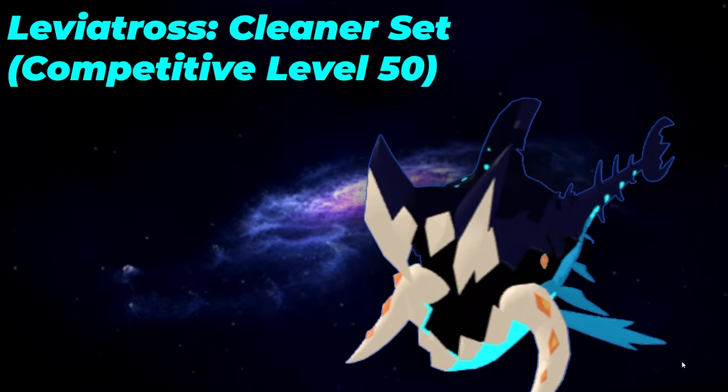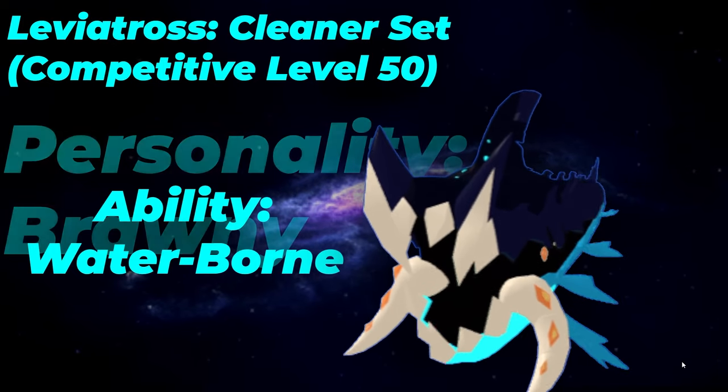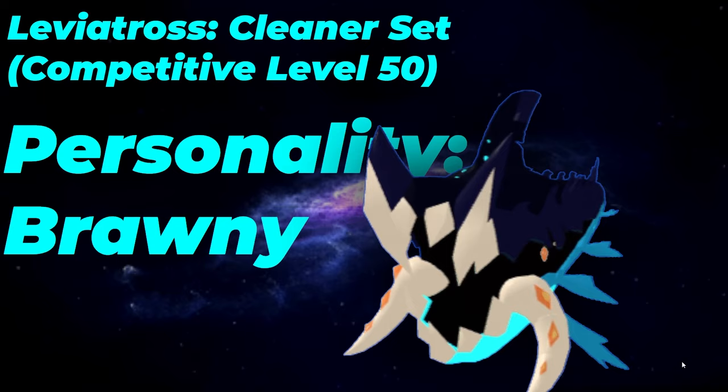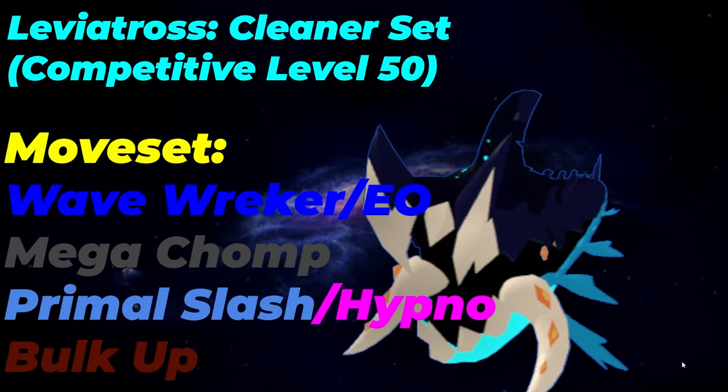The cleaner set is the set I would recommend for Leviatross. Its ability is going to be Waterborne to increase its STAB damage. You can run its SA if you really want to; however, this is mainly going to be used on a lot of future rain teams as well as mono teams using Expert Assault. Your personality is going to be Brawny so you can hit as hard as possible, and you outspeed a lot of stuff anyway.